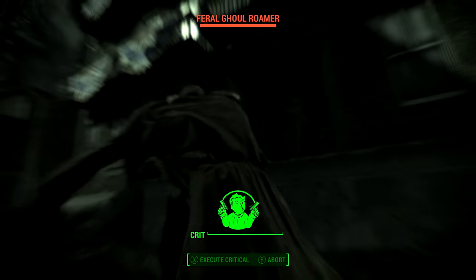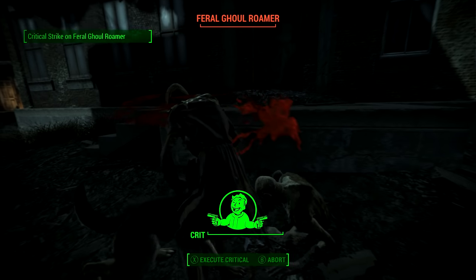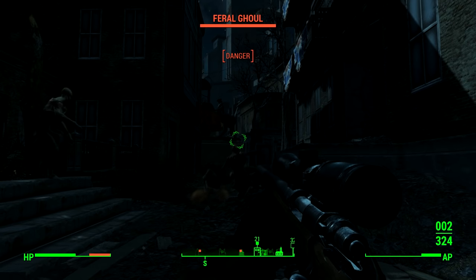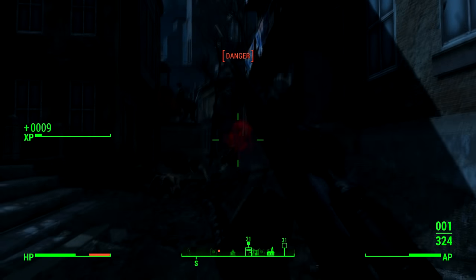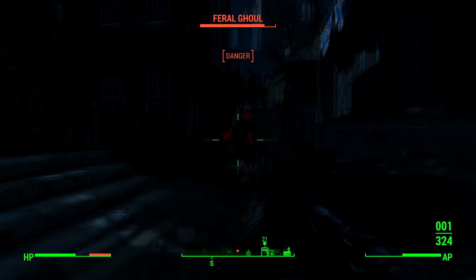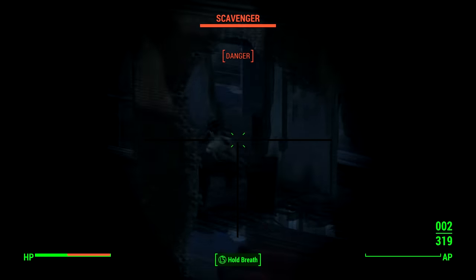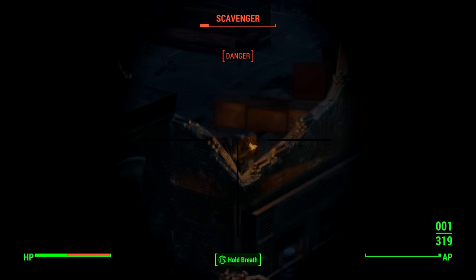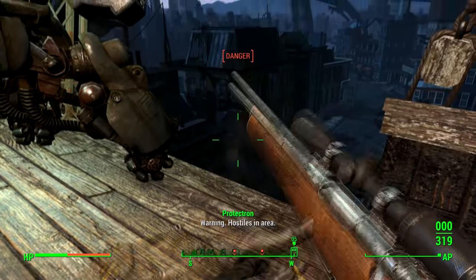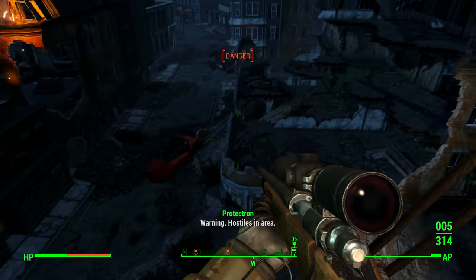What's up guys, my name is ESO and welcome to the channel where I make helpful guides to help you through Fallout 4. In this video I'll be showing you where you can get a couple of snipers for free near the start of the game. There are a few places to get them but this is probably the easiest. We'll actually be getting two types of snipers depending on if you like guns or energy weapons.